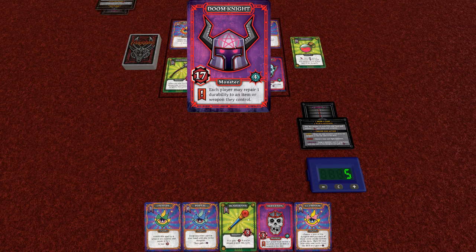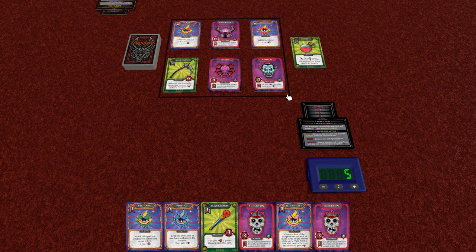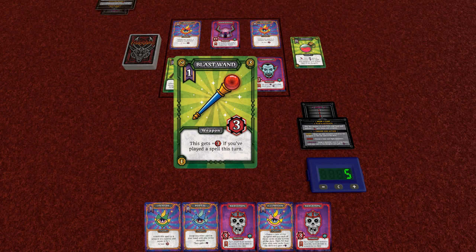This card has an immediate effect which will cause each player to repair one, but we don't have anything to repair so it's not going to do anything. On our next turn we draw a card — we got a monster. I think we could do our plan with Blast Wand and there's a chance we could even get enough attack to kill this guy. So let's go ahead and play the Blast Wand.